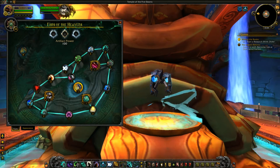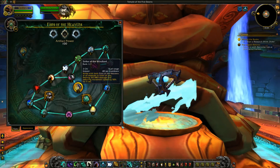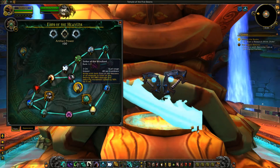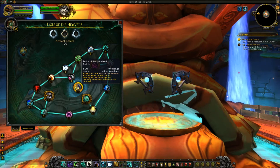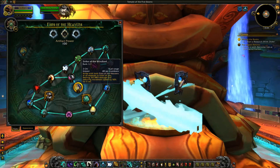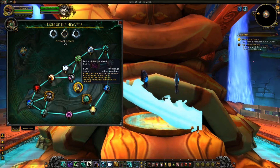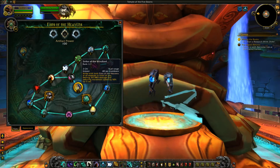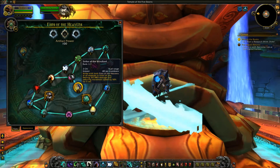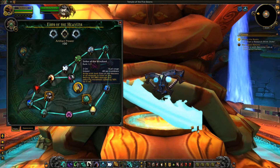It's important to note that all these traits are passive with the exception of one ability, and that is the Strike of the Windlord. It's an instant ability that costs 2 Chi, on a 40-second cooldown. You strike with both Fists of the Heavens at all enemies in front of you dealing almost 400k damage, and reducing movement speed by 50% for 6 seconds. Since this only has a 40-second cooldown and costs 2 Chi, you're definitely going to want to make sure this is macro'd into a burst rotation — because this is OP.